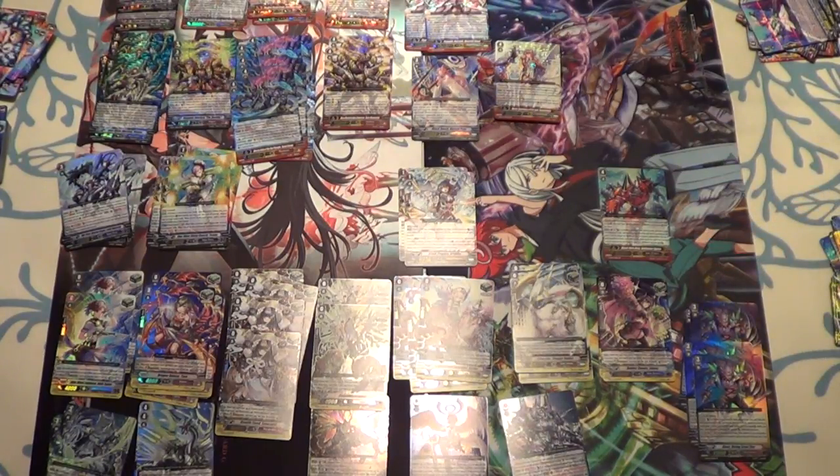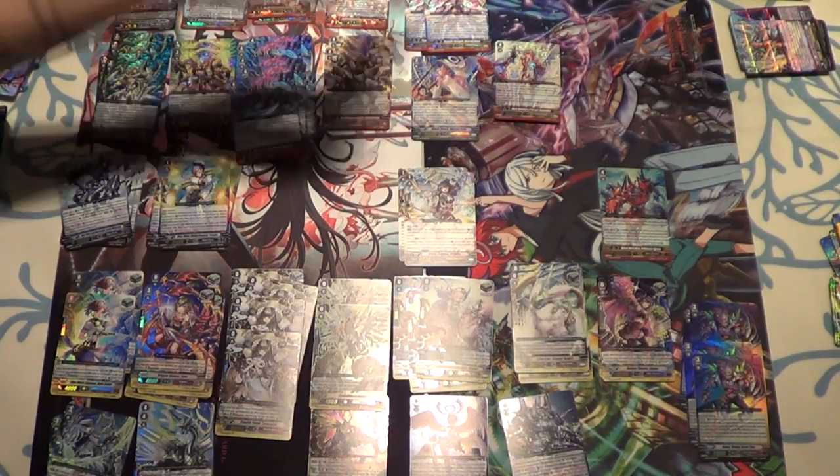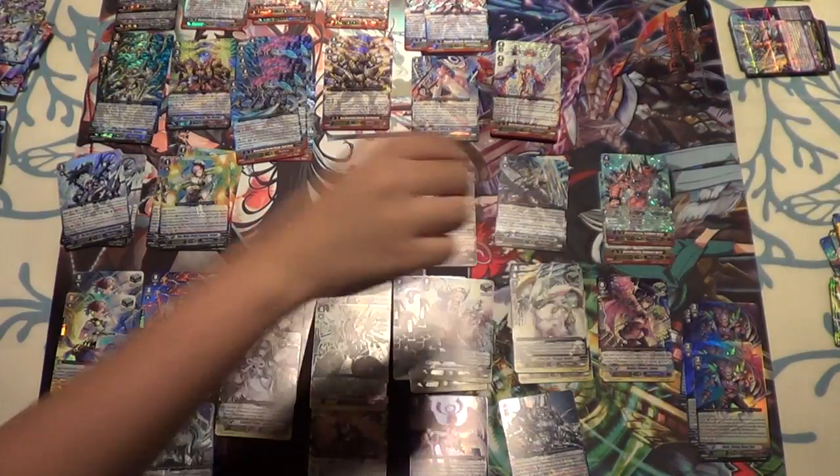I got the new Garmore. When your G unit with Liberator or Garmore in its original card name strides, you can counter-blast one: look at five cards from the top of your deck, call up to two cards with Liberator in the card name to separate rearguard circles, put the rest at the bottom of your deck. GB1 — at end of your turn, choose two of your rearguards with Liberator in the card name, put them on top or bottom of your deck in any order; if you do, draw a card.